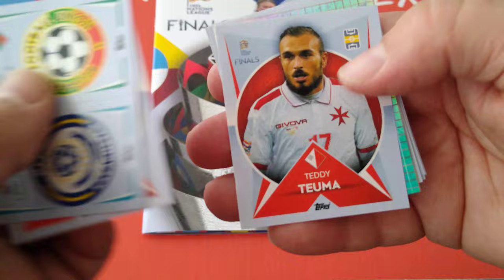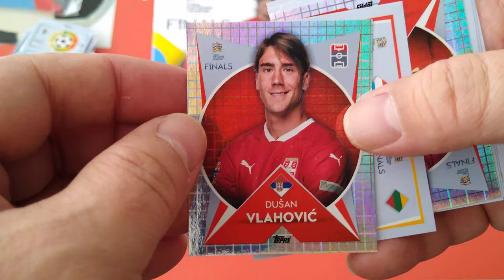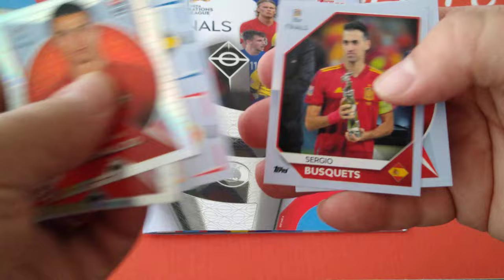Team logos. Krikoviak. Here's McTominay - shiny, Scotland. Ferran Torres. Kolasinac. Yarmolenko - Ukraine. Shiny Vlahovic - Serbia and Juve. Team badges - Luxembourg and Lithuania. And here's the CR7 - we pulled a Ronaldo! Ronaldo, shiny, to go with the Haaland shiny.